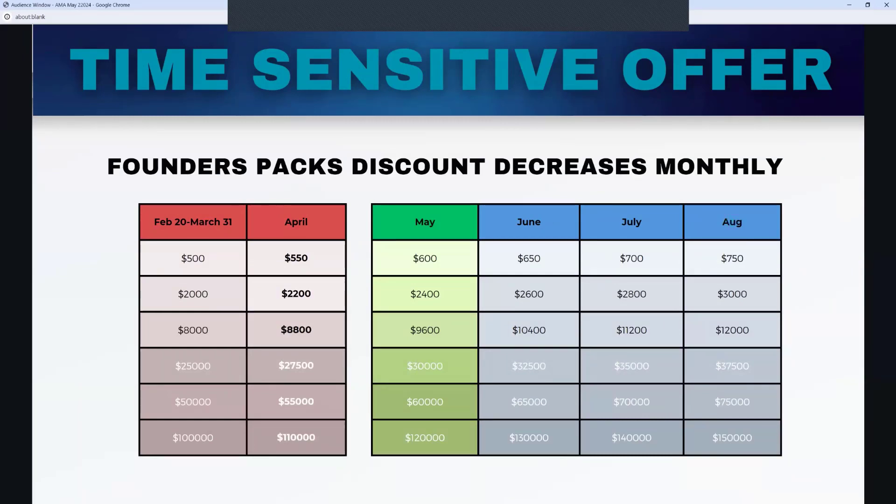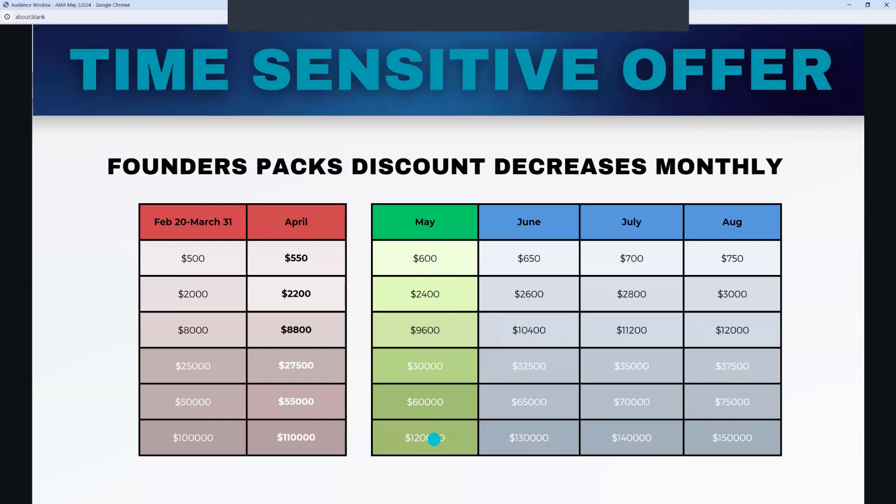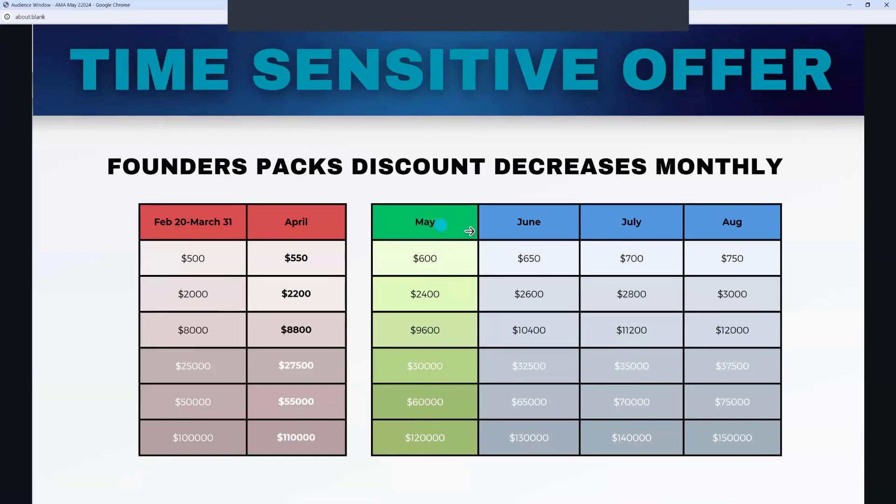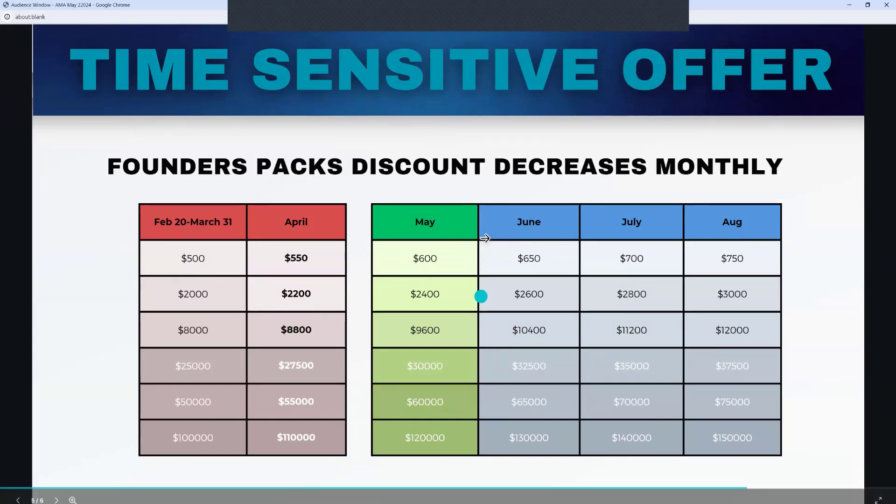The Founders Phase began February 20 and runs through until August 16th. The normal full prices are what you'll pay in August, but they have been discounted each month. Today is May 2nd, so we're now in the May column. You can see that if you wait till August, you're paying $750, but now you're getting a $150 discount on the base level pack. And rather than paying $150,000 for the top tier, you're paying $120,000. When you take action does make a difference because it impacts the price you're going to pay.